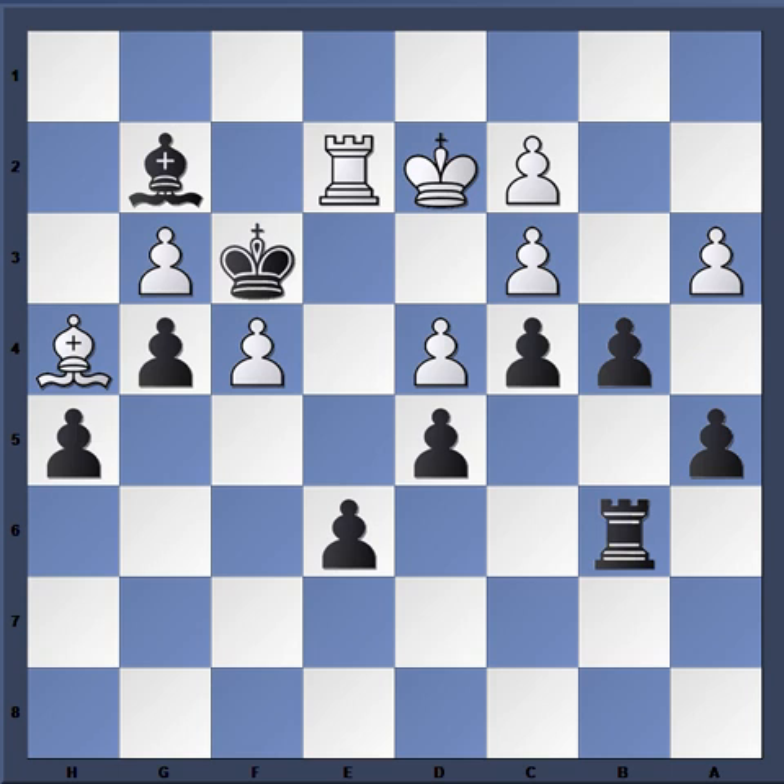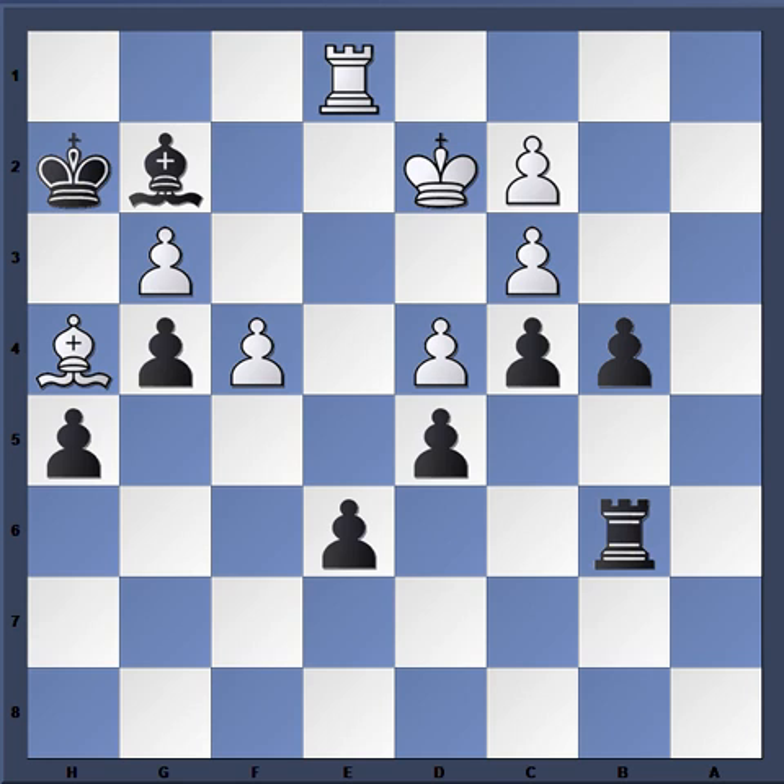Rook e2, and there's the breakthrough: b4, a-takes, a-takes. Now rook e3 check, king f2, rook e2, king f3. Of course Caruana would love to draw here. King f2, rook e2, but Magnus continues to play on. Rook e1 check, king h2. Notice the situation: the light-squared bishop is slightly better than its counterpart, which cannot move because then the g-pawn would be taken.